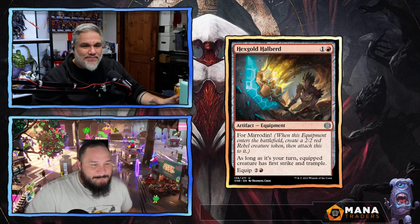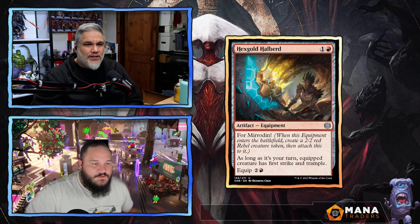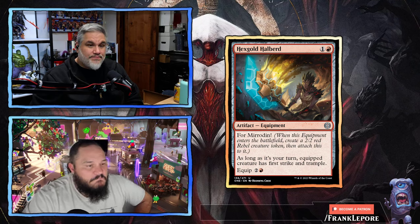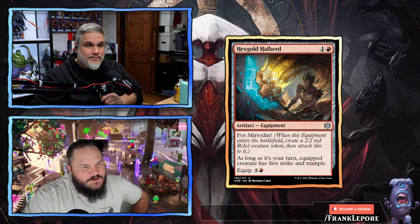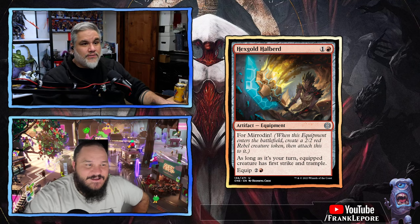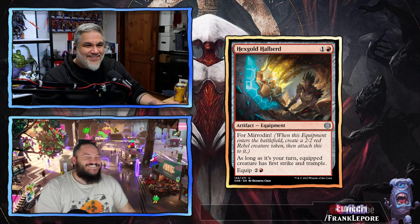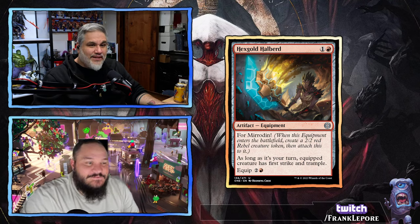Hex Gold Halberd — two mana equipment. Four Mirrodin, so it's a 2/2. As long as it's your turn, the equipped creature gets first strike and trample. It's a 2/2 first-strike trample for two mana — totally fine on rate. Solid limited card. This is probably the best equipment we've seen so far. A 2/2 first-strike trample for two mana is solid.